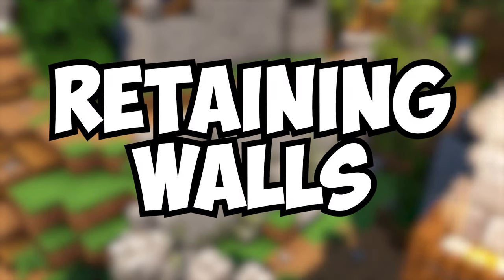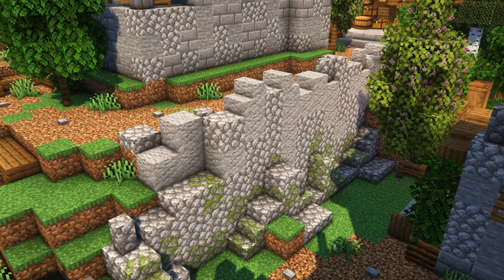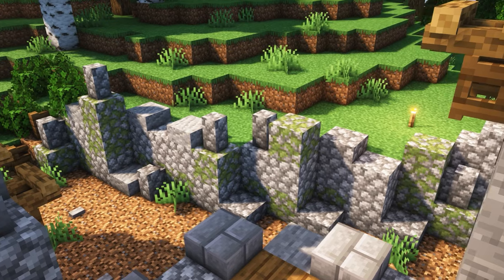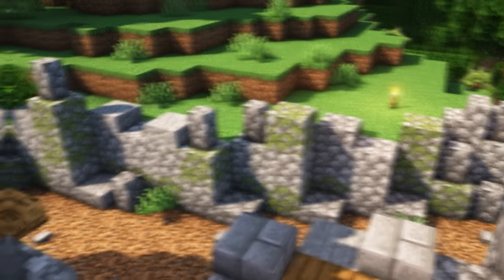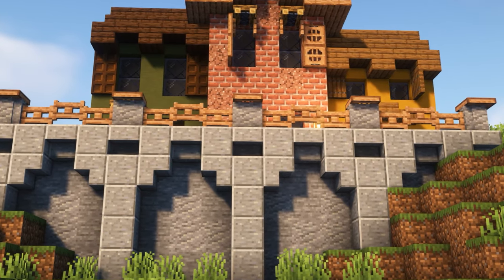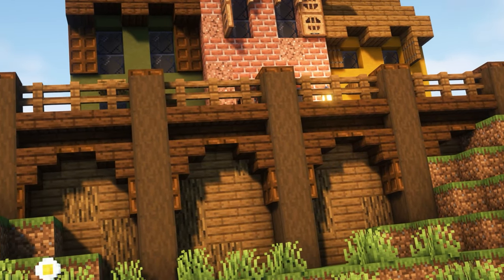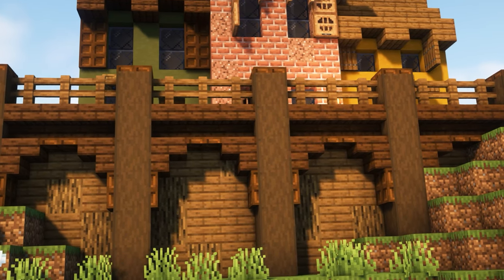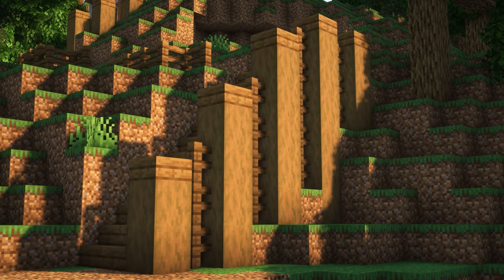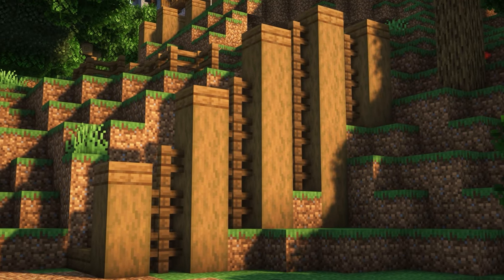Now we're going to take a brief look at retaining walls - a great way to break up terrain and separate parts of your project. This one is built up using different stone variants, in a similar way to the broken down stone wall from the farmland section. Not all retaining walls need to look broken down though - this one made from stone and andesite has a lot more structure and would look really good in more of a city build. Here's a similar one but made out of wood - something like this would look really good in a Wild West project. Another situation for a retaining wall is on stairs; rather than leaving it out in the open, something like this gives the staircase more structure.